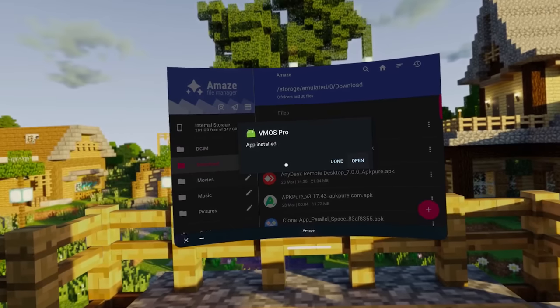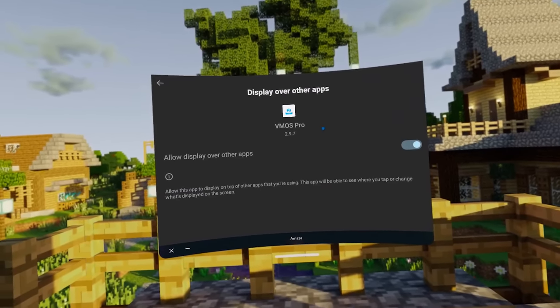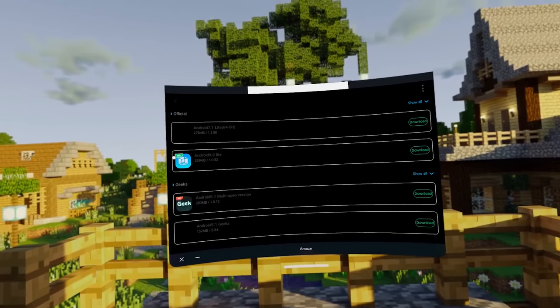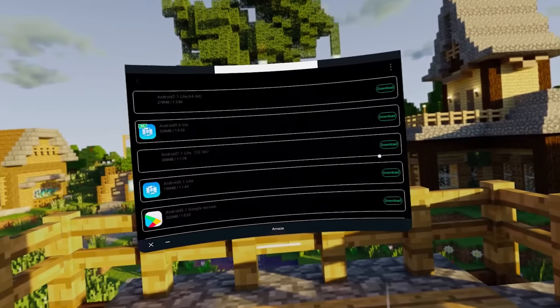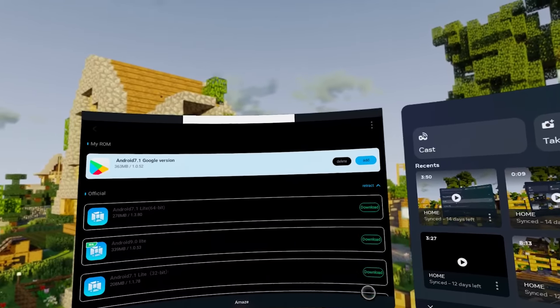Once you're in VMOS, accept all the prompts that show up and grant it all the necessary permissions. Select the top option when it gives you two options, then click the plus in the top right. This will give you a list of operating systems you can download onto your Quest. Select Android 7.1 Google Play Services Edition. Once this downloads — and it might take a while — press Add. This will create an Android Virtual Machine on your Quest.